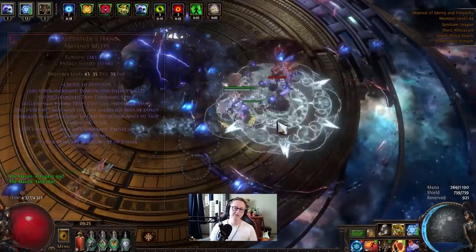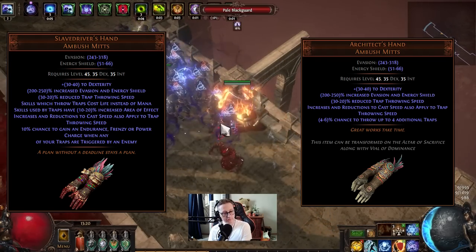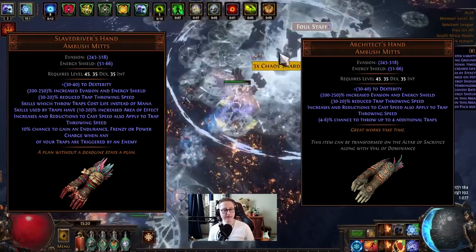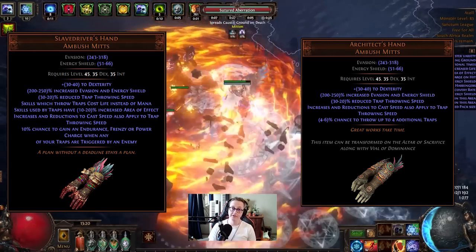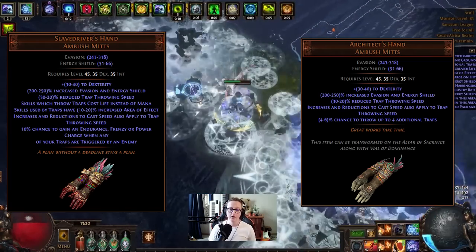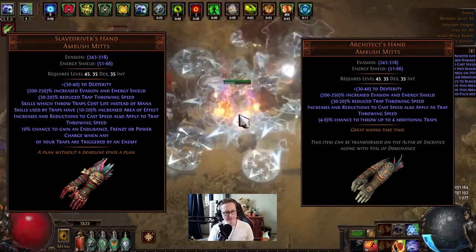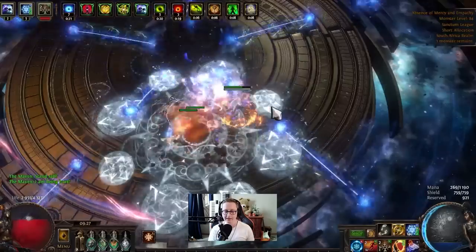For gloves, we have Slave Driver's Hands and Architect's Hands. These allow us to scale our trap throwing speed based on our cast speed. Because this build scales some frenzy charges, and frenzy charges grant cast speed, this converts to trap throwing speed. However, Slave Driver's Hands cause traps to cost life to cast, and this build has some recovery issues, so I prefer Architect's Hands. That said, I didn't even play with these on a lot of versions of the build and didn't feel like I needed them. If you prefer gloves with resistances, spell suppression, or attributes, that's absolutely fine.